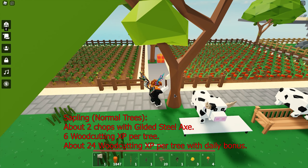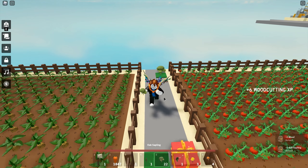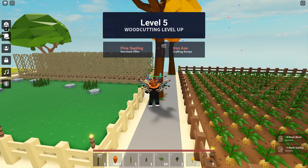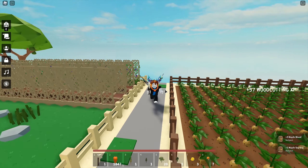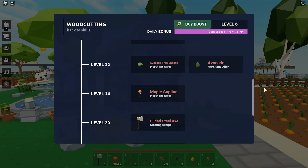If you just started out, you only have the normal saplings to chop. You can buy more of them to chop so that you can earn exp faster. Different types of trees give different amounts of exp and there may even be one tree that is the fastest way to level up. I suggest you chop all kinds of trees as you will need the different types of wood later on. The current rewards stop at level 24.